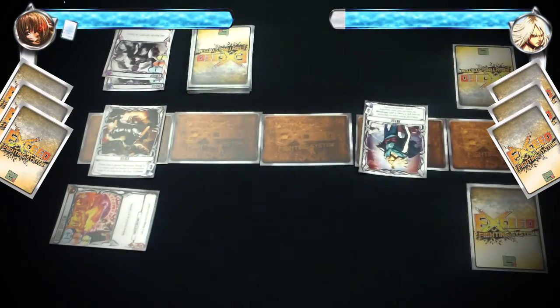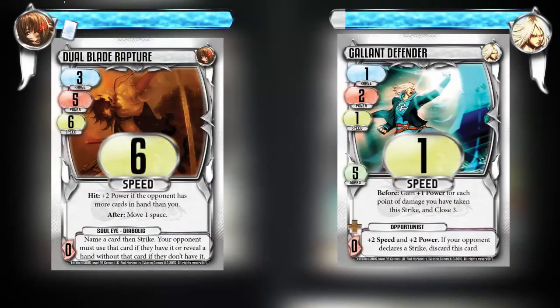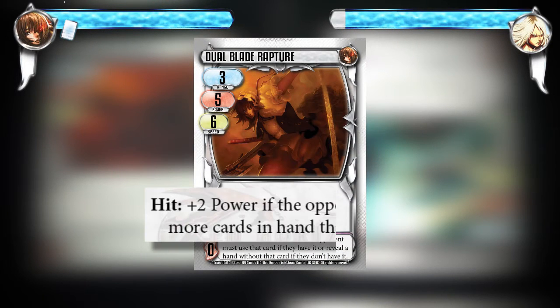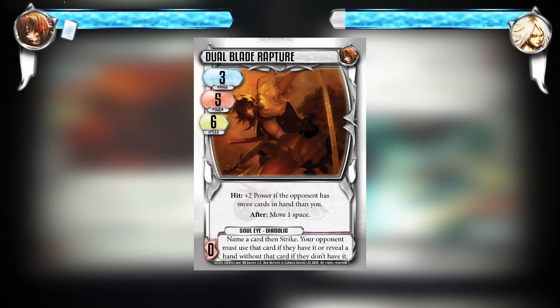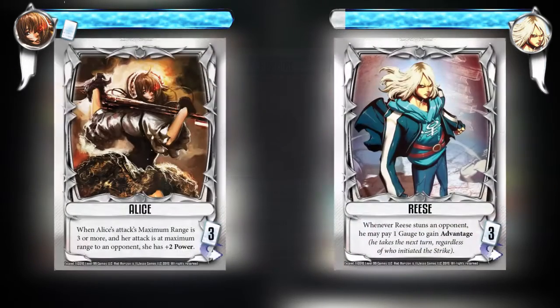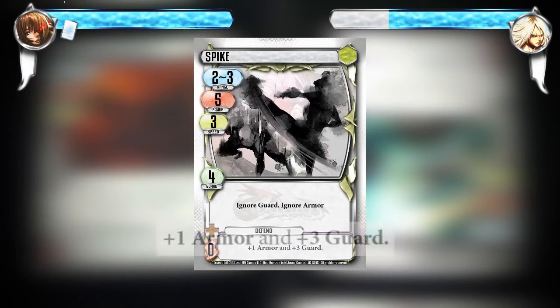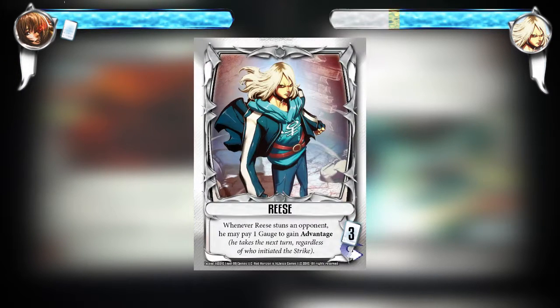It is now Alice's turn and she chooses to strike. Both fighters make a regular attack, and after cards are revealed, Alice has the highest speed so she gets to go first. Alice plays the Dual Blade Raptor special attack which has a range of 3. She hits and activates the trigger effect: hit — plus 2 power if the opponent has more cards than you. However, Rhys and Alice both have the same number of cards, so the effect does not happen. She deals 5 damage, plus 2 more from her ability since she attacked at maximum range. Rhys would take 7 damage, but his continuous boost gives him 1 armor, reducing the damage to 6. In total, his life points drop to 21.